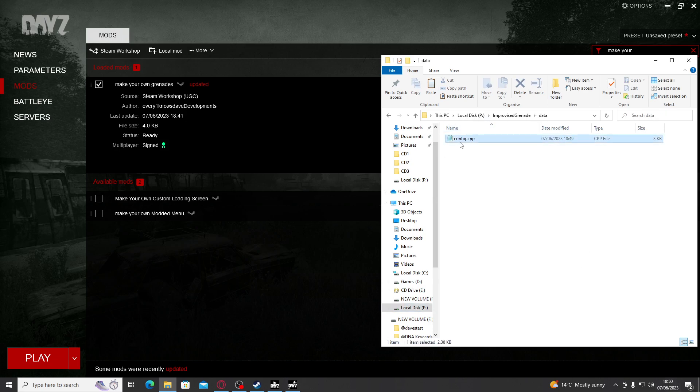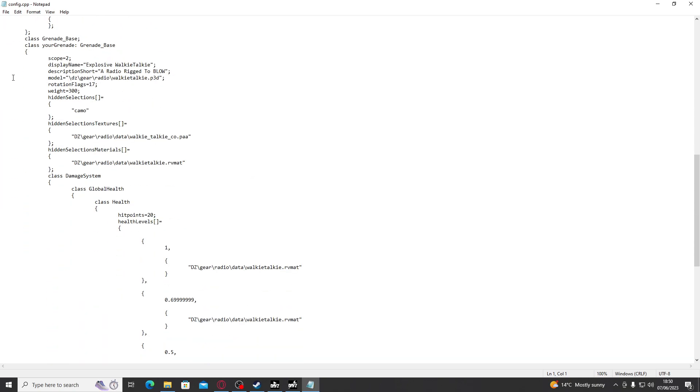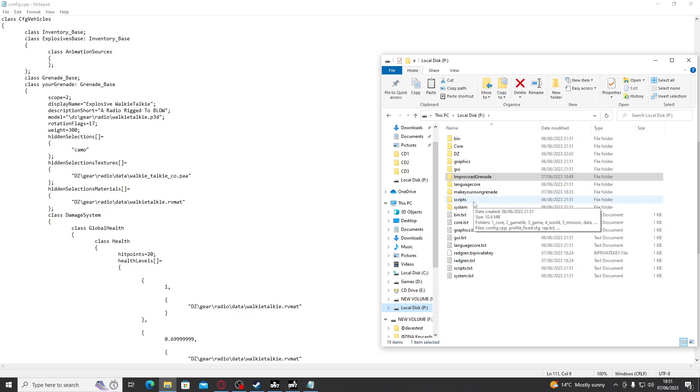We have the files on our P drive that are required to do this. Now let's start making our own grenade. We're going to open this folder, open the data folder inside it, and inside there you will see a config.cpp. We are going to open this config — it all looks very confusing, but don't panic. What we're going to do first is pick what we're going to change the grenade to. As we scroll down, you will see a number of important lines: the Model line, a PAA line, and an RVMat line repeated five times. All of these reference an item within the core of DayZ. For this example, I'm going to turn an alarm clock into a grenade. So we're going to go into this DZ folder on our P drive.